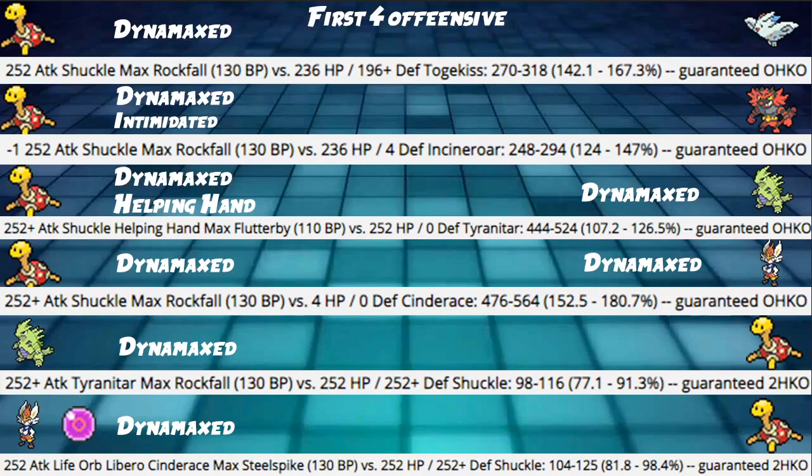Next, with Helping Hand from a partner, Shuckle's Max Flutterby (Bug move) into a Dynamaxed Tyranitar with 252+ Attack — we're hitting 107.2% to 126.5%, a guaranteed KO with Helping Hand. Without Helping Hand it doesn't quite reach the KO. Finally, Max Rockfall from Shuckle into a 4 HP Dynamaxed Cinderace (Flying type after Max Airstream) hits 152% to 180% — guaranteed KO. Keep in mind you have to Power Trick turn one, so this is likely a turn-two KO.